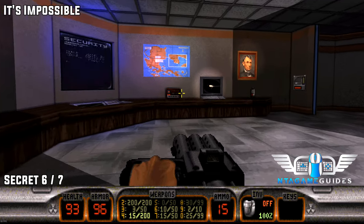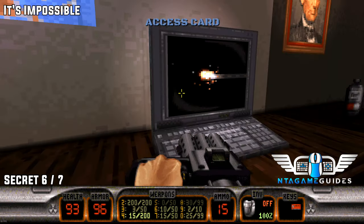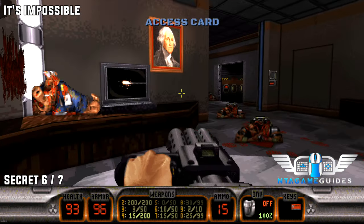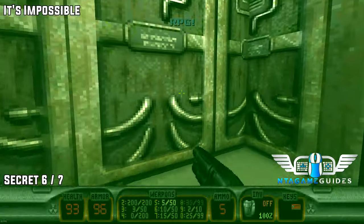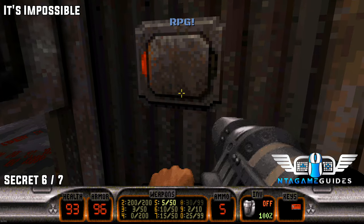Now once we have used the blue key card, we will pick up the red key card. Once you press the computer or the laptop, a secret door will open revealing your secret.